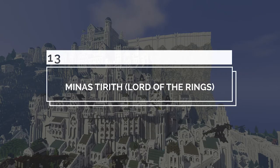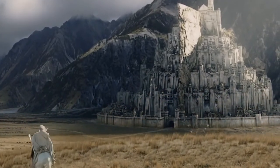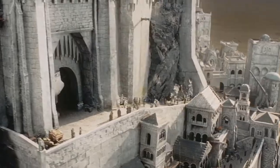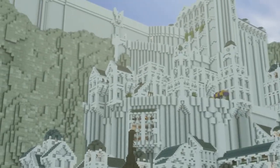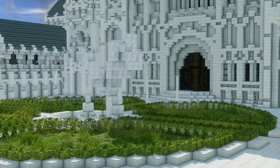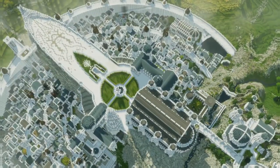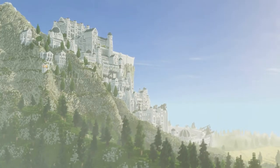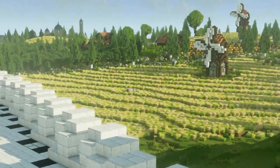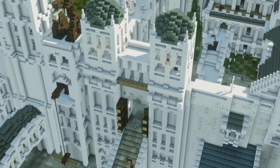Number 13: Minas Tirith – Lord of the Rings. Minas Tirith is the capital city of Gondor in the fantasy world of Middle-earth from the Lord of the Rings franchise. Minecraft Middle-earth was able to recreate this iconic capital city, capturing its brilliant shining opulence and truly remarkable scale of size. This build also includes articulate details from the films and books. Anyone who explores this build will be able to find everything, from the simplest shop to the site of Aragorn's coronation as king.